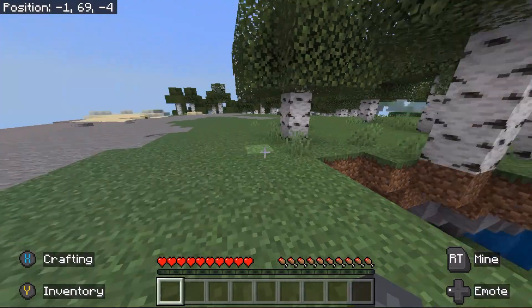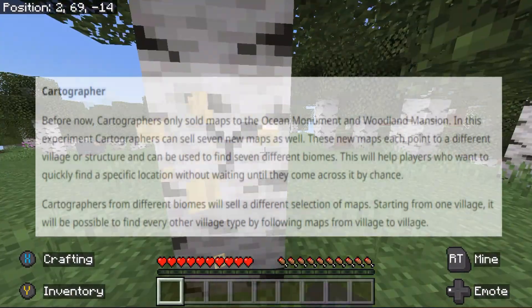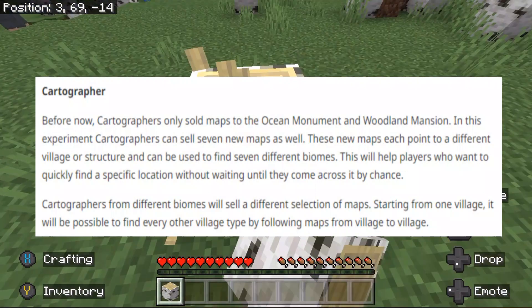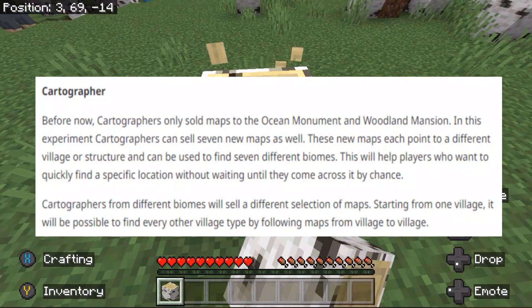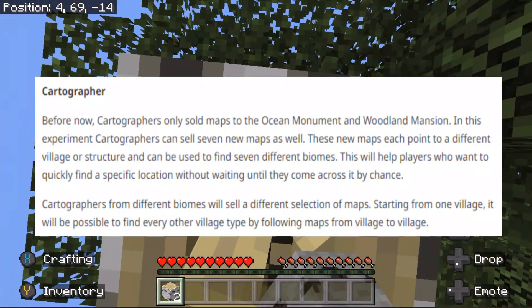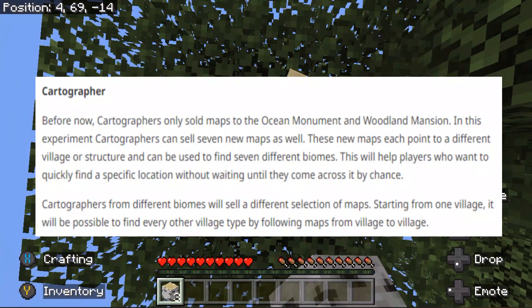Only 20x40x20 is out in preview and there are quite a few changes. Before, cartographers only sold maps to ocean monuments and woodland mansions. In this experiment, cartographers can sell 7 new maps as well. These new maps each point to a different village or structure and can be used to find 7 different biomes. This will help players quickly find a stated location without waiting until they come across it by chance.